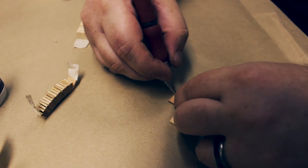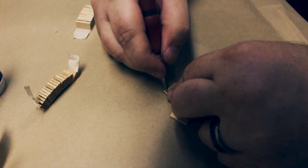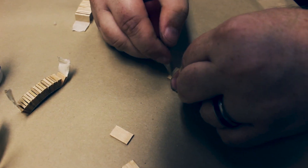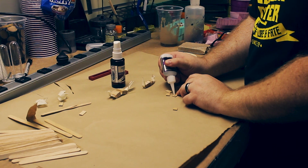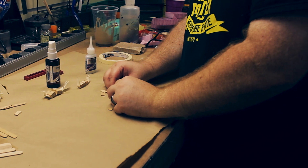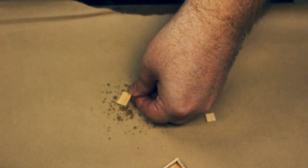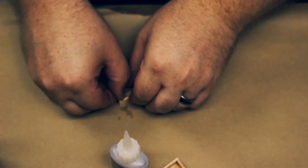Take an exacto knife and scratch in some wood grain into the popsicle sticks. We probably should have just done this to the whole popsicle sticks before we cut them, but hindsight's 20-20. A wire brush here will have a similar effect. Once you've got them all cut, you can stick them together with some super glue. We would recommend always cutting more than you need because chances are some are going to fray, some might even split, and some just might not have a very nice wood grain. For the cost of some popsicle sticks, it's always worth making too many so you can pick the best pieces for the final product.